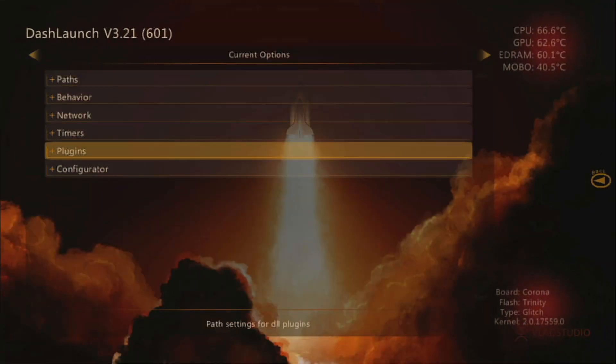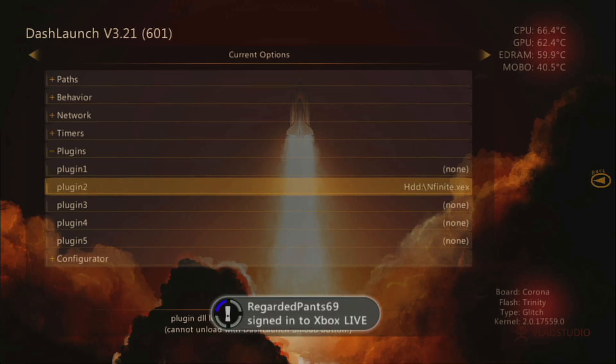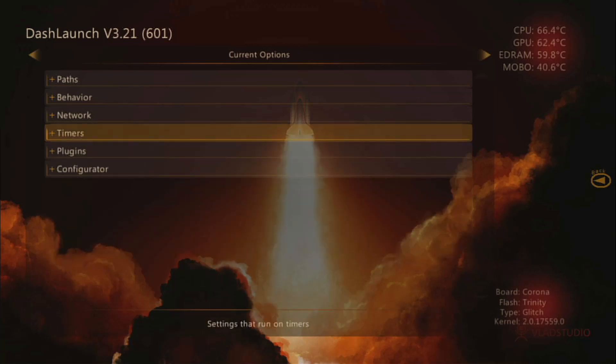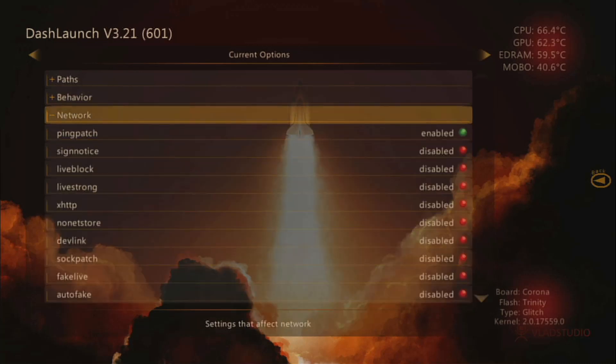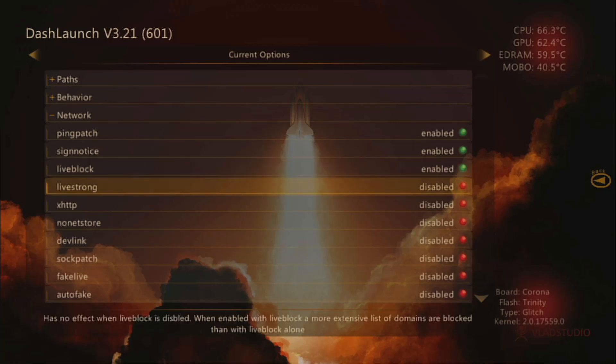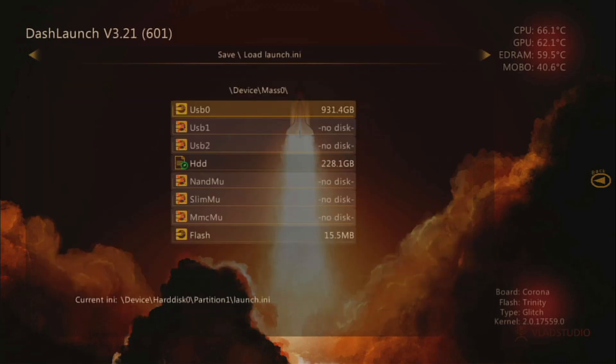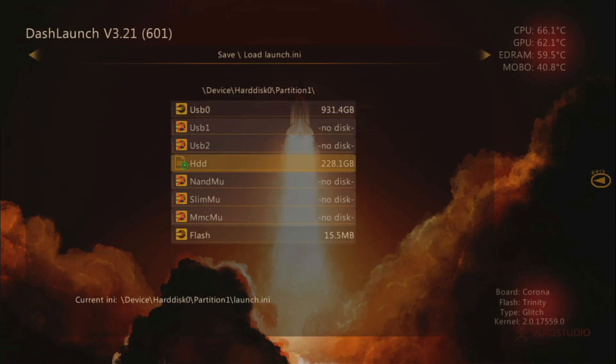Now, if you come down here you can see this plugin is here. Just press Y to disable that plugin. Go up to Network and enable this, this, and this. Now press Right Bumper, go to the hard drive and press X.